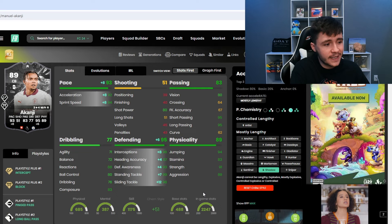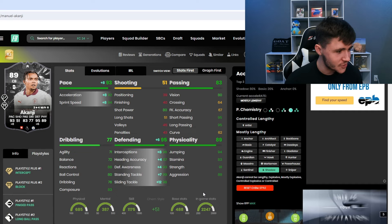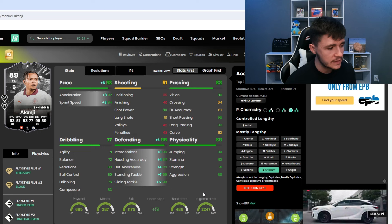He can have the Controlled Lengthy and Mostly Lengthy acceleration types. When it comes to chem styles, I think there are two options that are going to work really well with the card. If we go ahead and give him the Shadow chem style, he's going to have 93 pace with 95 defending. Some of the defending stats — 96 interceptions, 93 defensive awareness, and then also 99 stand tackle. Defensively, he should be rock solid.